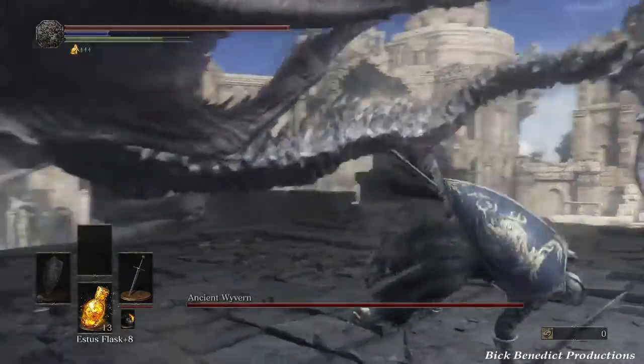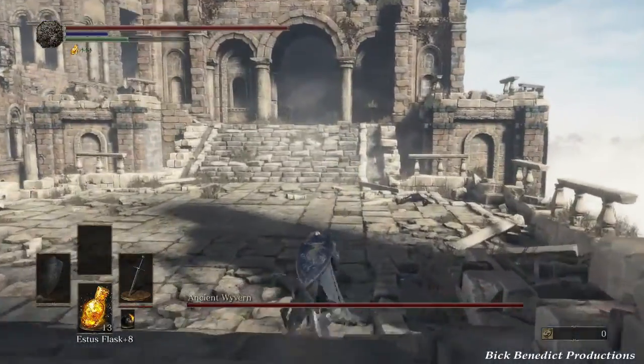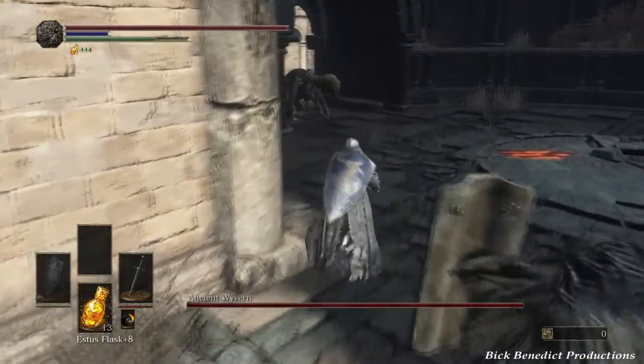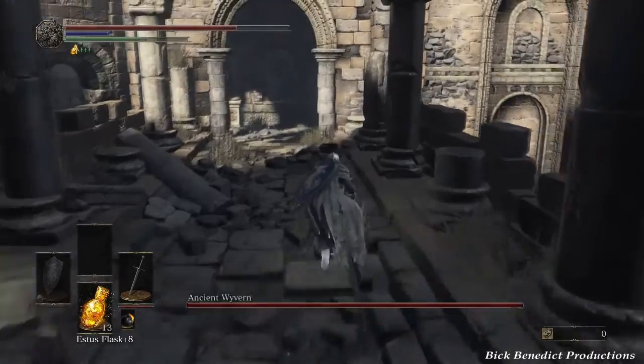I don't think they should have put the tip on the ground. I think people could have figured it out by themselves. But the developers put in a tip that says something like 'try plunge attack,' and I think it just kind of spoils the experience in my opinion.